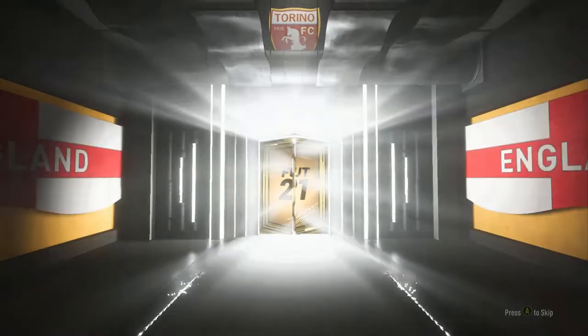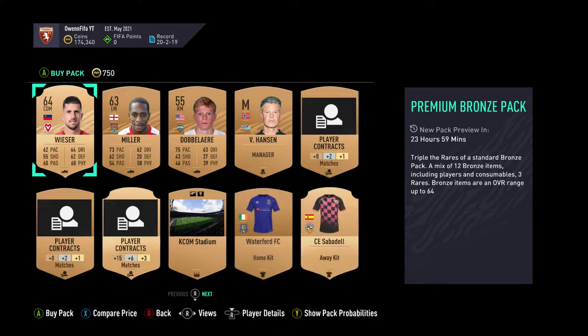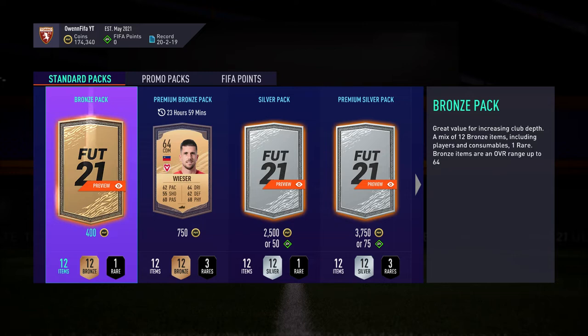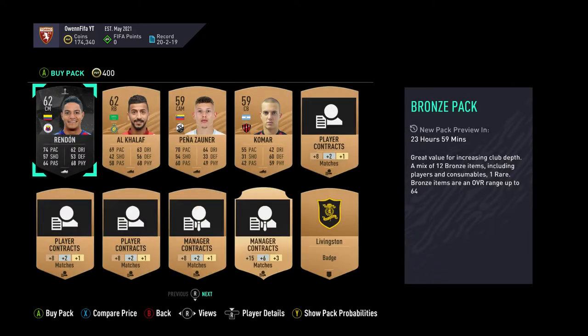Next we're going to open the 750 coin preview pack — it's worth checking to see if there's anything inside. If there is, you want to open it just in case. In this case it's not worth buying because the profit would only be about 10 coins, which isn't worth it. Into the second 400-coin pack now — we get Al-Kala, and I think this is going to work because Saudi silvers are going for loads.